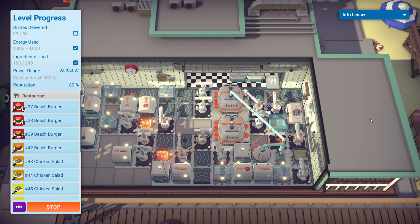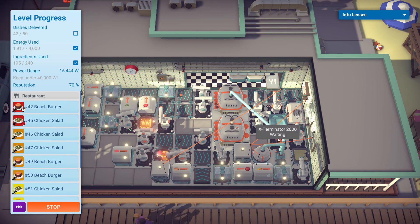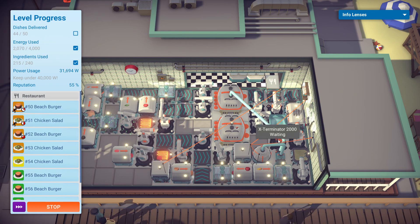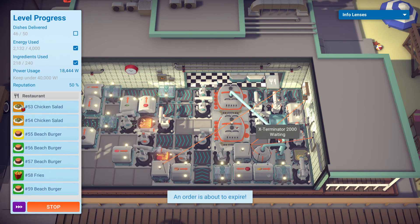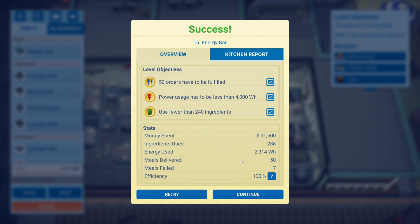Now that we're in the 30s, we're going to start losing orders. There's also an Exterminator 2000 here for infestation of the storage unit — it's just sitting there waiting to do its thing. It's a really poor solution, but it got me 100% efficiency. I don't know why the robot gives us such weird objectives that don't align with our reputation, but maybe robots don't care about their reputation.